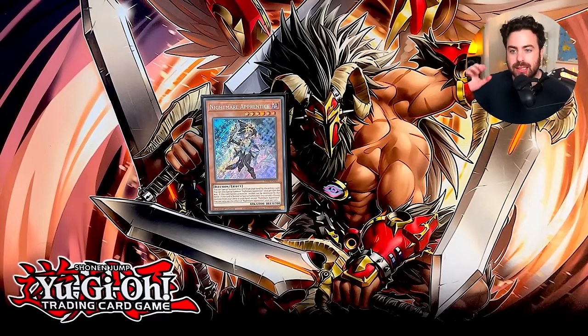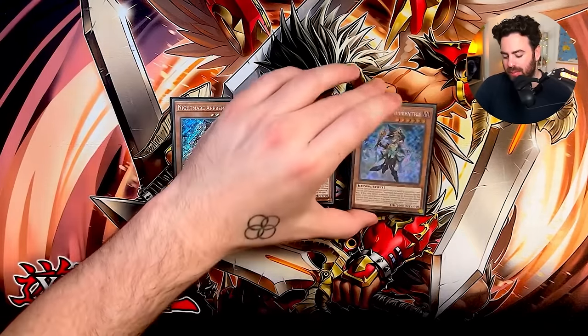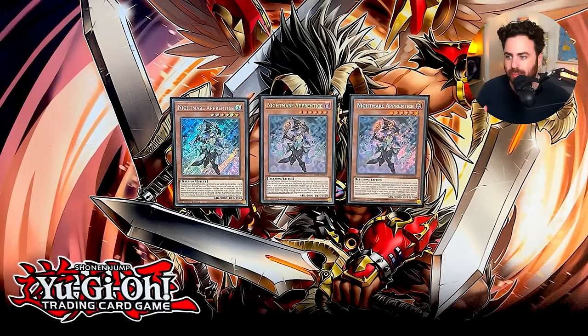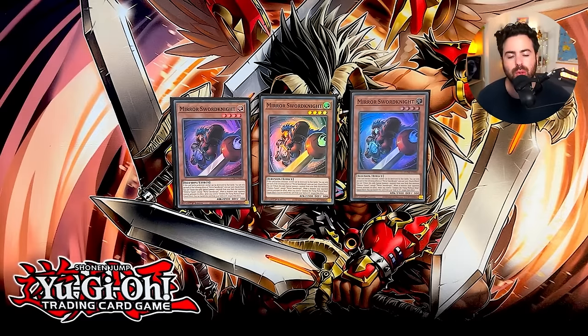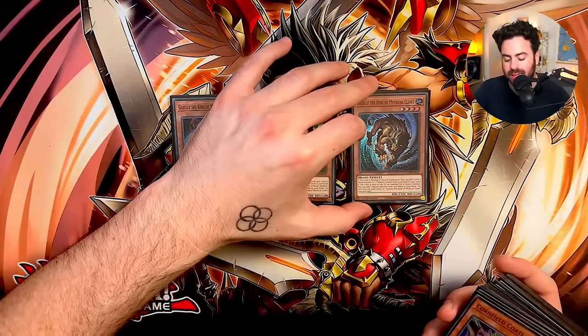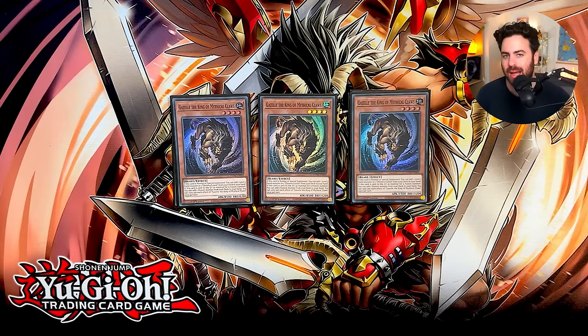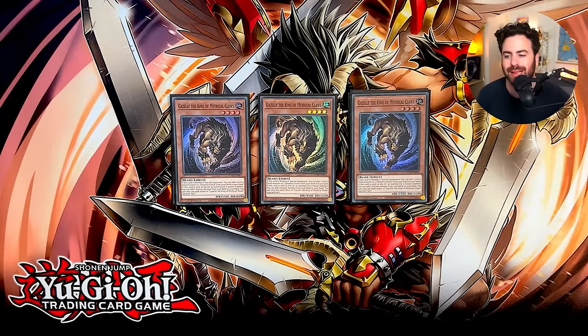So 40-card main, and it's relatively straightforward, but I made a few changes based on the recent games I've been playing with this deck. Three Apprentice — we want to maximize on the ability to start the combo, so Apprentice is not only a starter but also a level six, which is important. We're playing three Mirror Swordsknight, which could be your best normal summon at times, but not always — sometimes you'll want to summon Gazelle to play around things like Ash Blossom. This deck is more versatile now with the addition of Apprentice and Fiendsmith, so you can bait out Ash Blossom a lot easier.